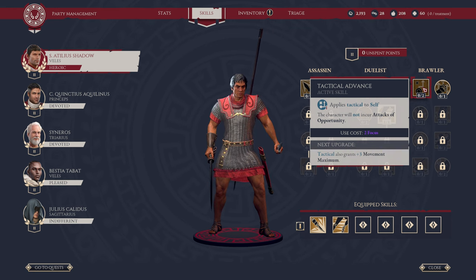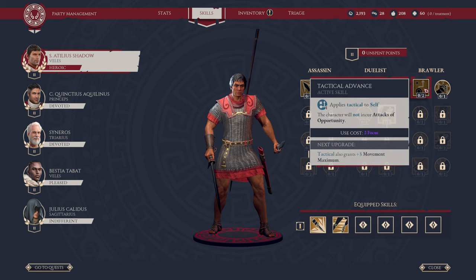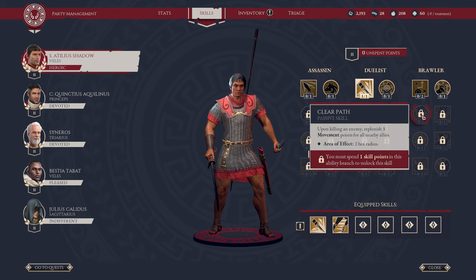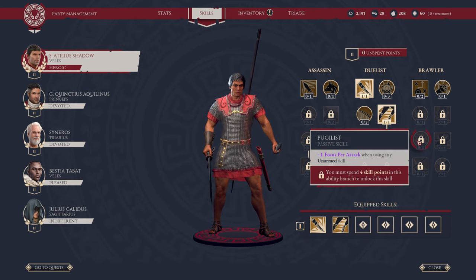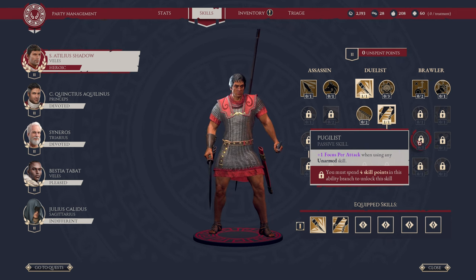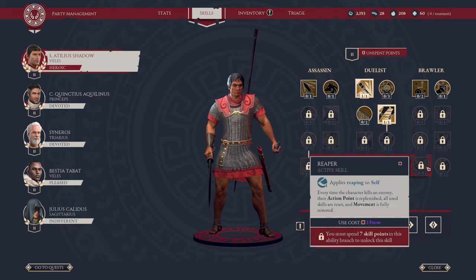Next, we have Brawler. In the first tree, we have Tactical Advance — the character will not incur attacks of opportunity, and it also grants plus three movement maximum. This is something I would probably pick up early because it allows you to move around unencumbered to target and focus down enemies. Note it does take two focus though — it's a move, not a passive. Clear Path: upon killing an enemy, replenish three movement points for all nearby allies. Requires one skill point. Pugilist passive gives plus one focus per attack when using any unarmed skill — must spend four skill points. And Reaper applies Reaping to self: every time the character kills an enemy, their action point is replenished, all used skills are reset, and movement is fully restored. One use per combat, requires two focus and seven skill points.